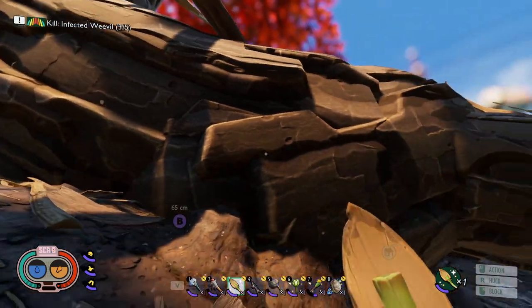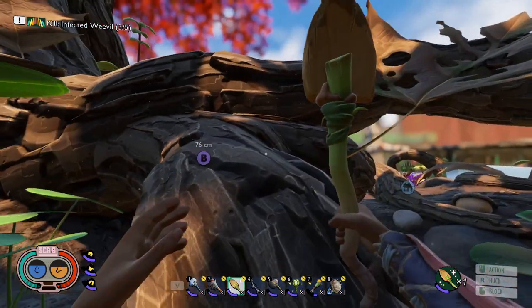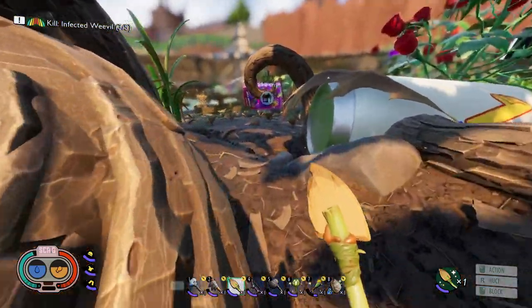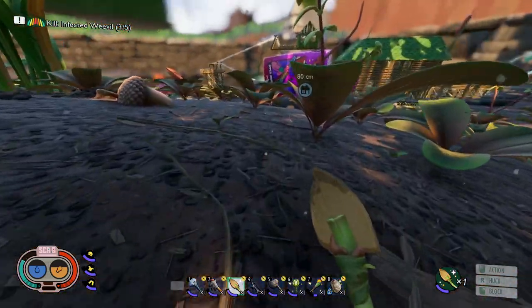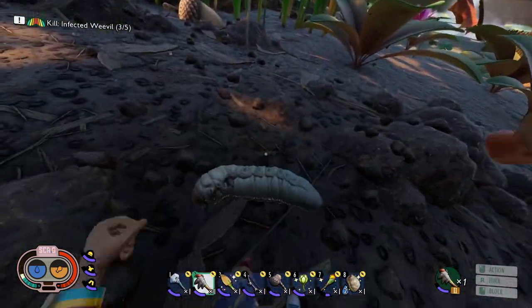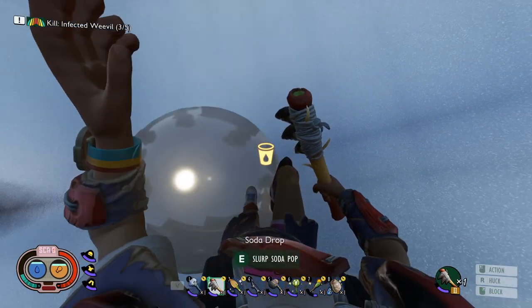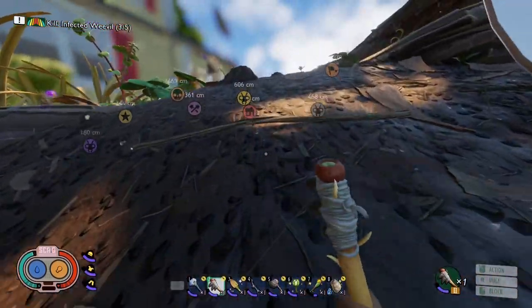One thing I'll mention is that sometimes grubs will actually be up on top of the tree, as well as on the rocks, and sometimes even inside the soda can — I'm not sure if they'll patch that out at some point. If you don't see any on the ground, look up on the rocks and on the parts of the tree sticking out of the ground, because sometimes they'll actually be inside of there. Here's another grub — let's dig this one up so you don't miss them. We'll also check the soda can, but this time there aren't any in here — just a bunch of ants stuck in there.